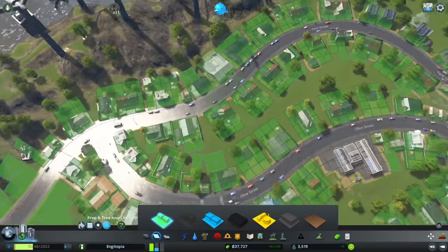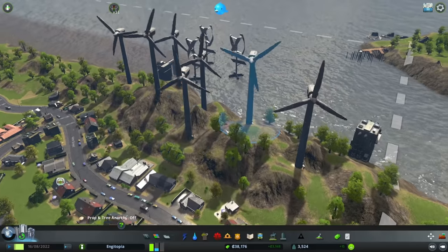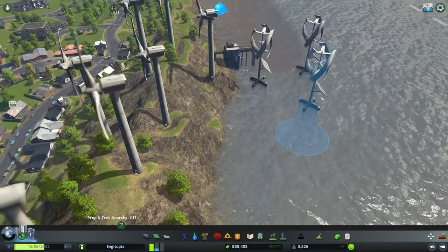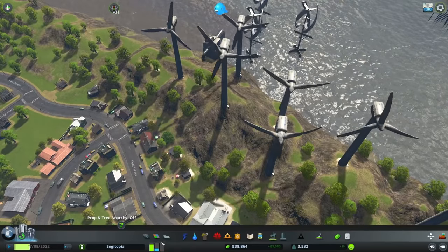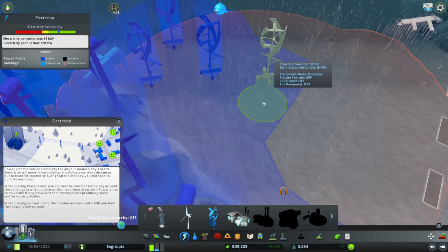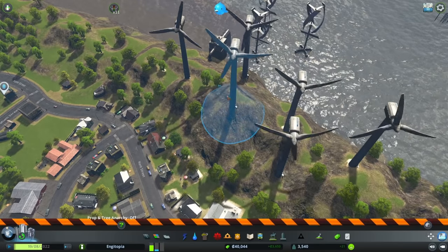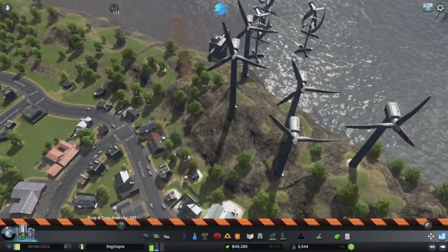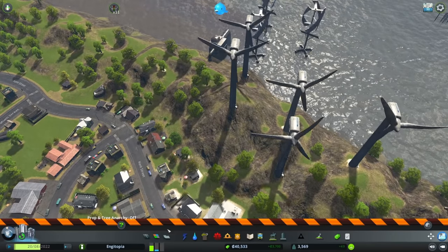That's much better - quite satisfying as well. I'm a bit worried about these ones because they were dying last time. I think my plan was we'll use these sea turbines rather than the ones on the hill. We've got 38 grand - how much do these cost? 12,000 - damn.